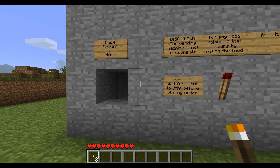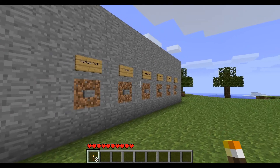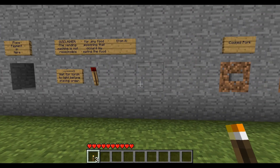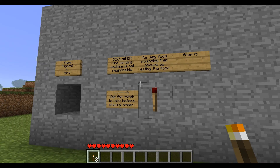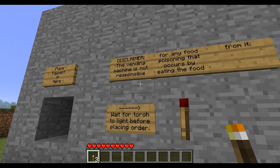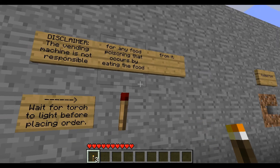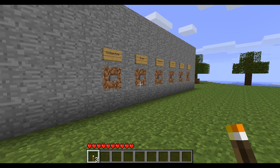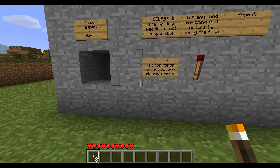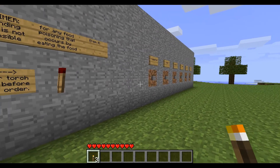One, unlike most videos on YouTube, when you place your payment in here, you only get to pick one item from the list of items — you don't get infinite items for five minutes. The other way it's different is this one has a disclaimer: the vending machine is not responsible for any food poisoning that occurs by eating the food from it, because this food is probably stale as long as it's been sitting in a vending machine. Just like in real life, although they don't actually go stale in real life, they just get probably really close to it — I would guess, I don't actually know.